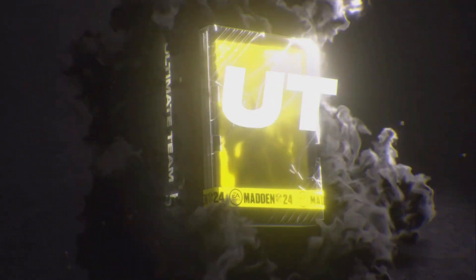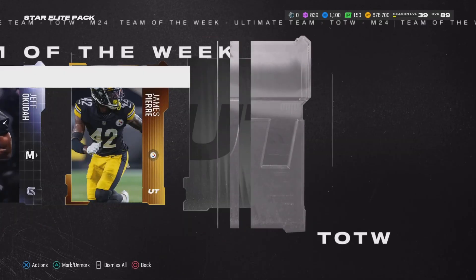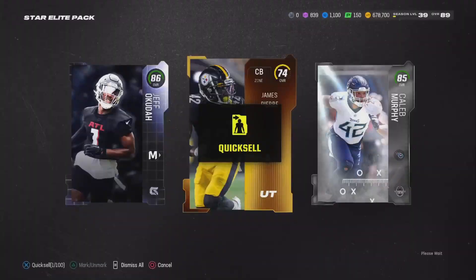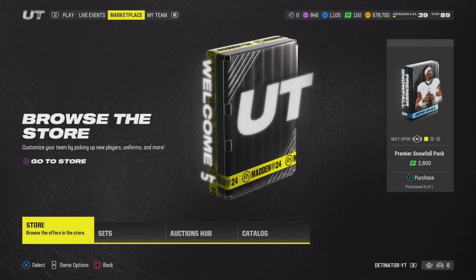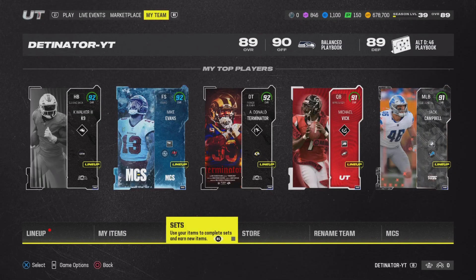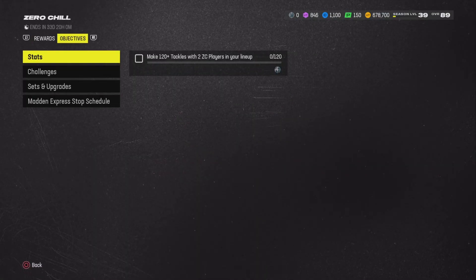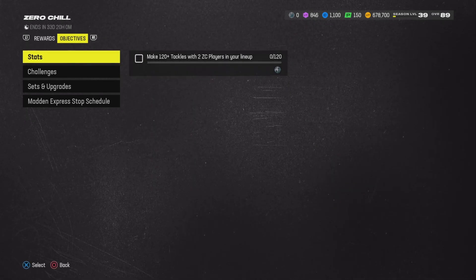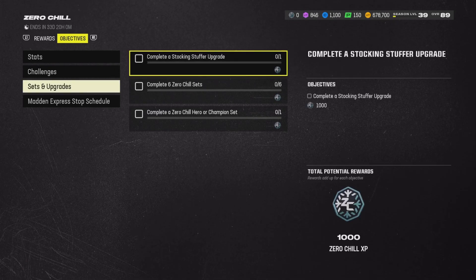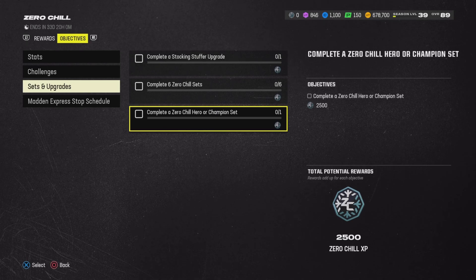How many packs? One left out here, and then I'll go do my sets for Zero Chill. Hopefully we get some snowflakes to start off — 85, 85, and 86, that's not bad. Let's go ahead and do the objective sets. Zero Chill sets — complete 120 tackles. No, that's the upgrade. Complete the stocky stuff for upgrade — okay, we had to do that. And then complete six Zero Chill sets. I'm glad I kept those 82s — we were 82 kings today.